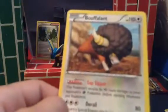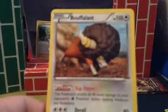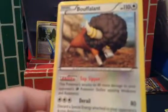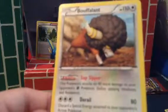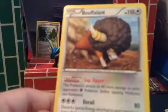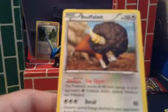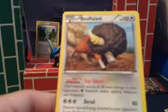Now I have... Bouffalant? I have no clue. It has 110 HP, it's Normal. Sap Sipper — this Pokémon's attacks do 40 more damage to your opponent's Grass Pokémon. Derail — whatever that it says — does 80 damage, and you use a special energy to do it too. And you need three of those? Wow, that's evil.